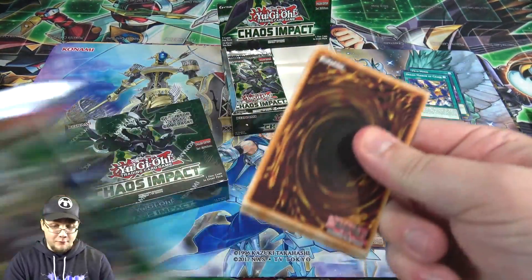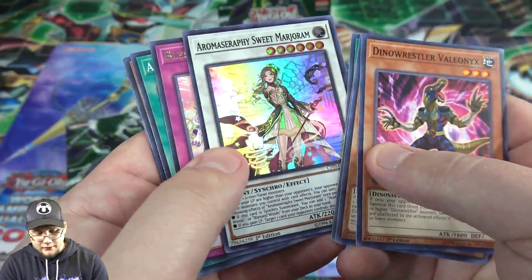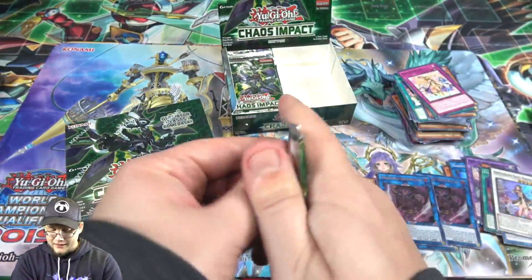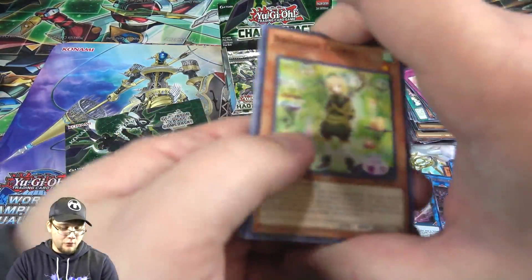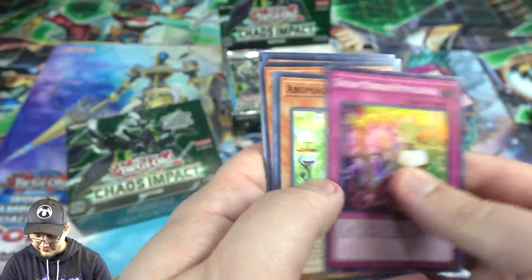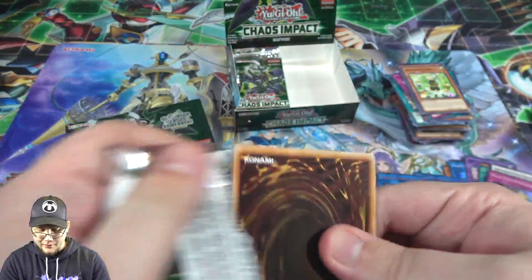Either way, I now have a playset of those including my first unboxing, so we're getting close to building Unchained. Then Roma Seraphim, the Synchro. Then Dream Mirror — another Gladiator Beast as well. I wonder what our Secret Rare is going to be, or if we're going to get the same on both sides of the box.